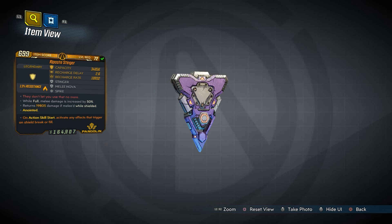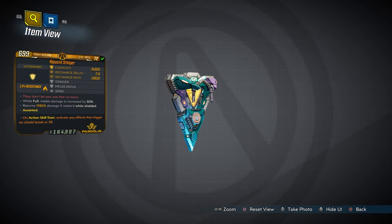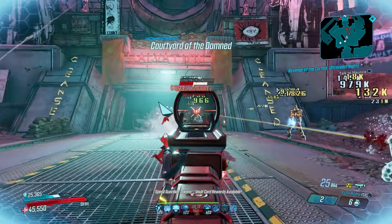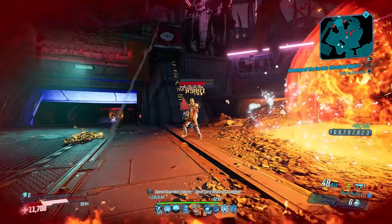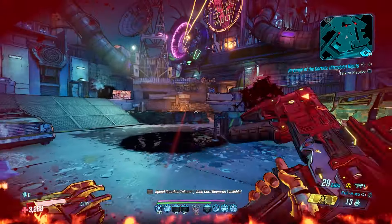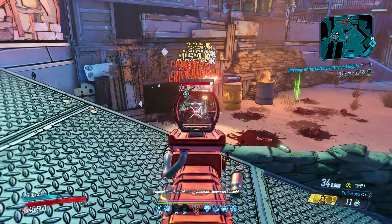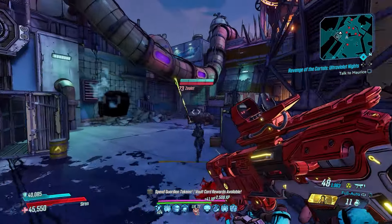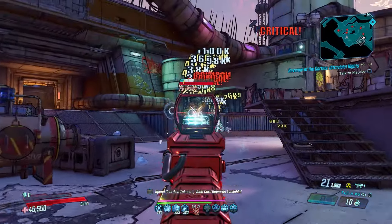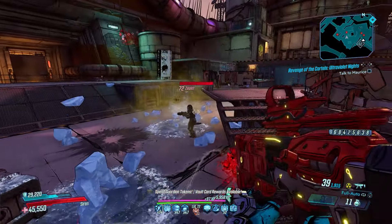The Stinger is a shield every true Amara player should have. You can get it from the Guardian Takedown, dropping from Anathema halfway through Minus Prime. Not only does the Stinger increase your melee damage by 50% when full, but when it breaks it releases a Nova that deals devastating melee damage. With her almost limitless melee potential, those Novas shake the floor. You'll want one with an action skill start anointment to trigger those Novas more often, and generally Cryo is the best element.